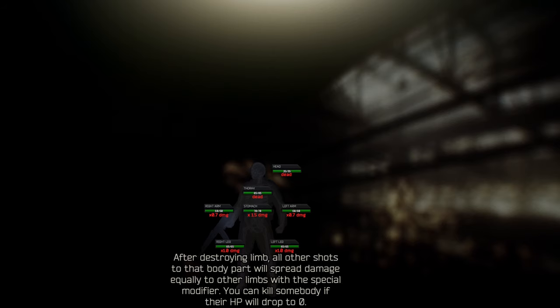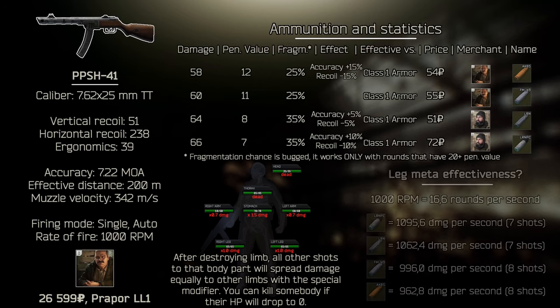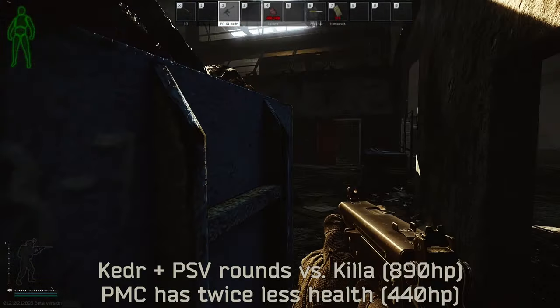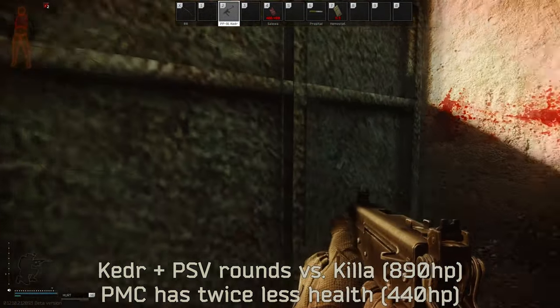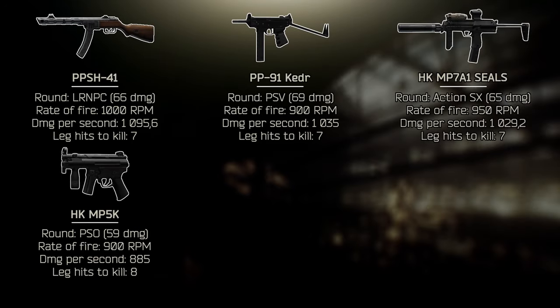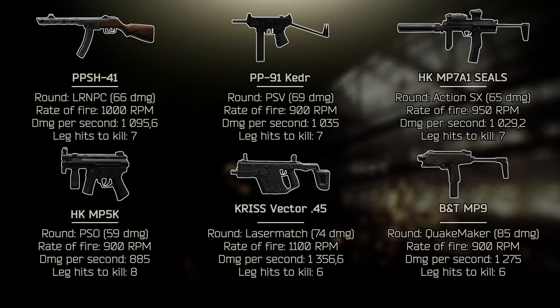If you look at SMGs from another perspective, there is another strategy that will make them work: going for legs should drop your enemies very fast even with the basic rounds available early game. The best tool for the job is the PPSH-41 with LRNPC rounds from Jaeger. The second best is the Keder with PSV rounds, or if you're lucky to find one, the MP7 with AP-SX rounds. Another option would be MP5K with PO rounds. Later, the Vector .45 with Laser Match or ACP-FMJ can wreck a lot of havoc, but it's quite a costly gun. Another late option is the MP9 with 9x19 Quakemaker ammo.